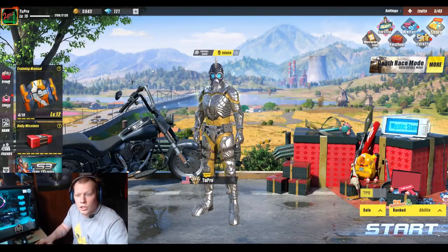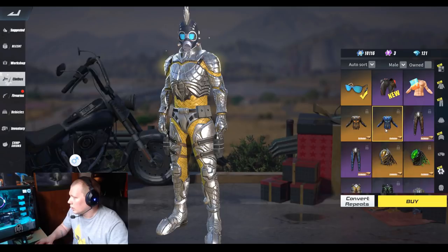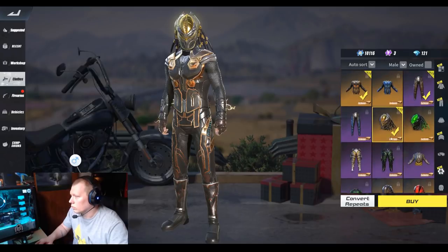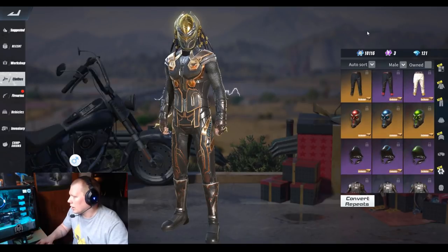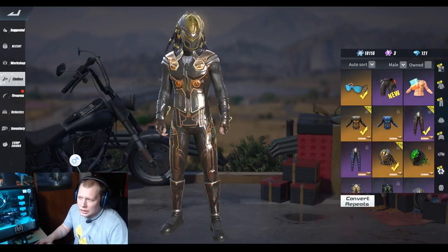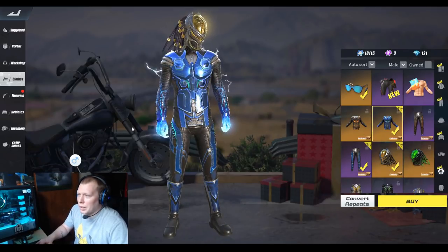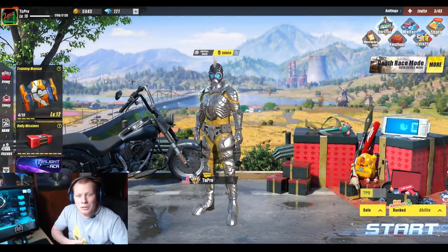That was it for the update. Let me show you the gold version — this is the blue one, let's see what the gold one looks like. There doesn't seem to be a new headpiece. Basically, that's what the gold outfit looks like, and I'm not a big fan of it. The blue one looks a little bit better — the blue has the animated blue fist, but the gold doesn't have the fist. So you really want to get the blue one if you're going to pull for this.